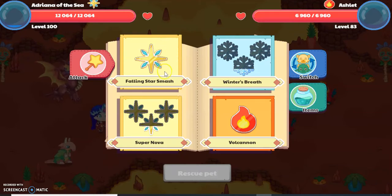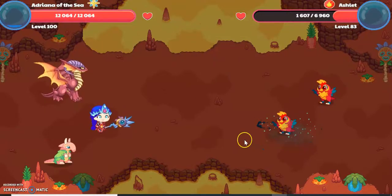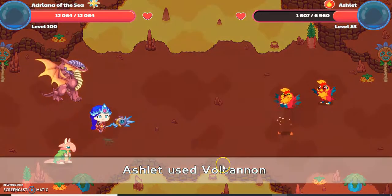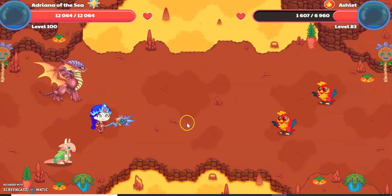I'm not going to catch an Ashlet because I already caught it once. I'm going to use Falling Star Smash and answer this question. I just answered that question right, and I did damage to the Ashlet, but the Ashlet missed.